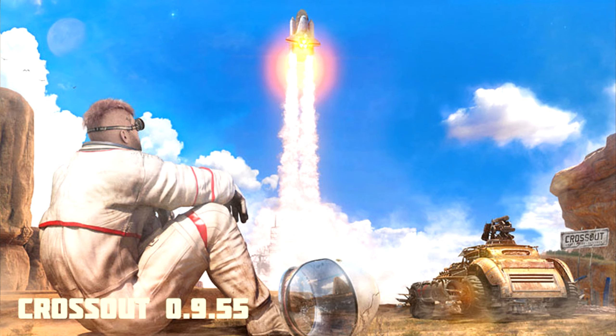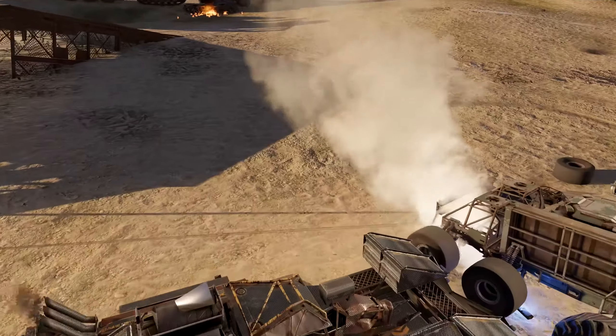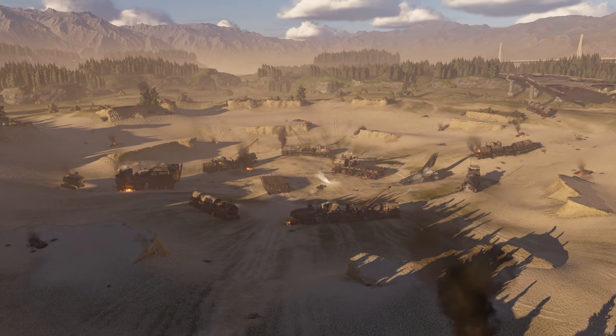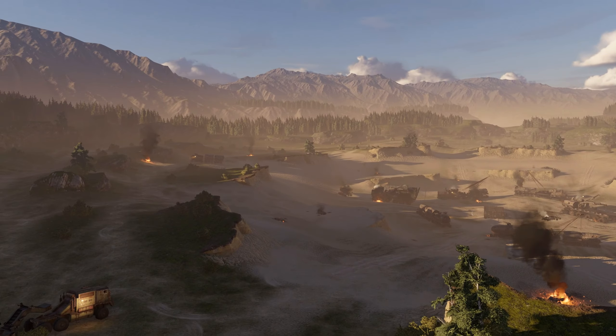Okay guys, remember the space shuttle that was flying towards space in the 9.55 update? I think it was in the Broken Arrow map. In my theory, this is the same space shuttle. After deploying the booster and fuel tank, looks like it lost control and crashed right in this location, creating this big crater.